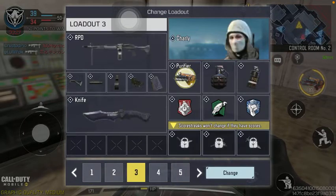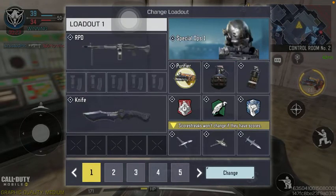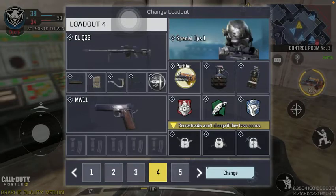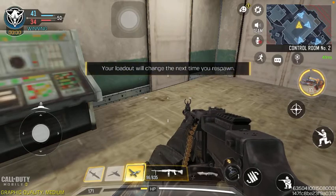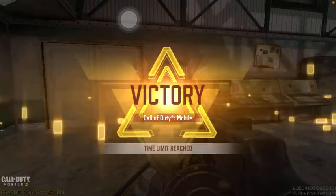Here you can see that you have a bunch of loadout options that you can change. Here you can select what it contains. You can check out what's included in these packs, and if you found the relevant one that you would like to change the current one for, then tap on the change button down below in the right side corner of the box, and now as you can see your loadout will change at your next respawn.